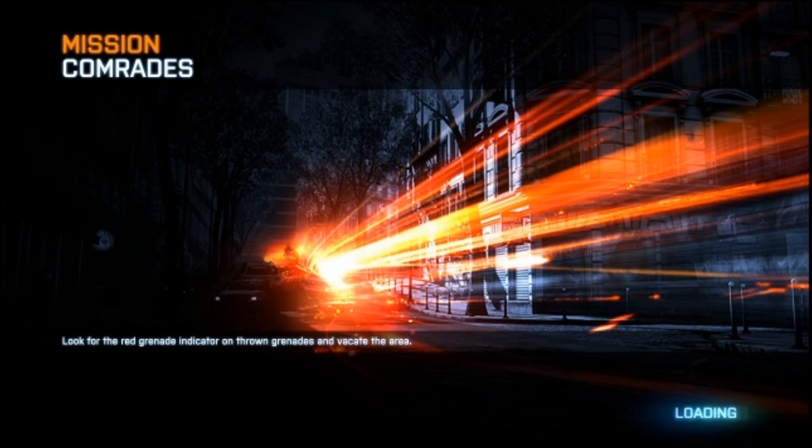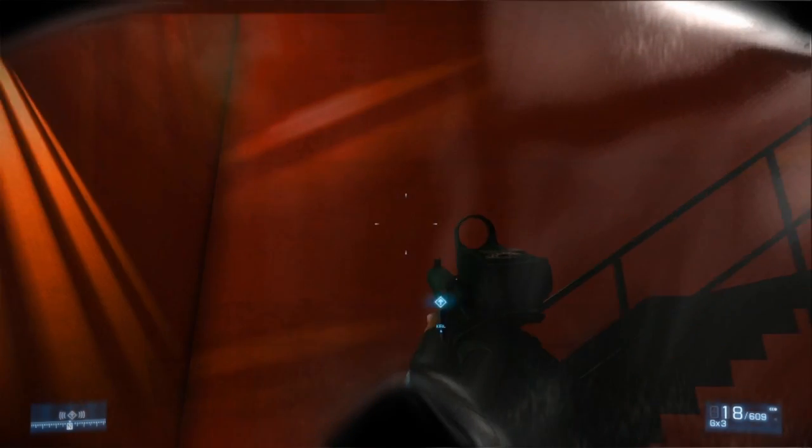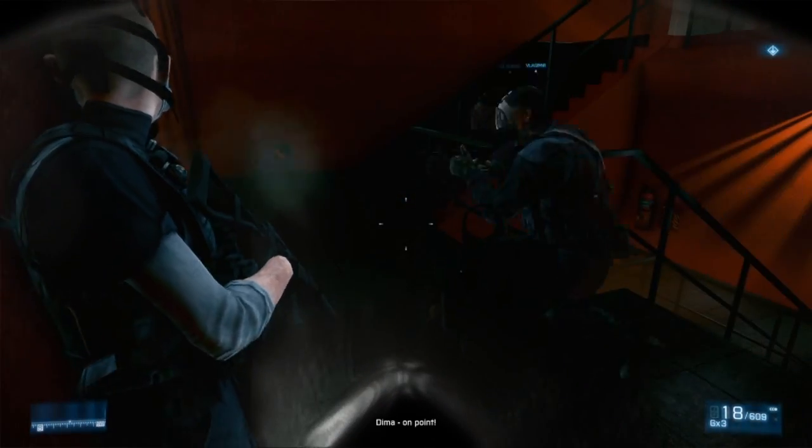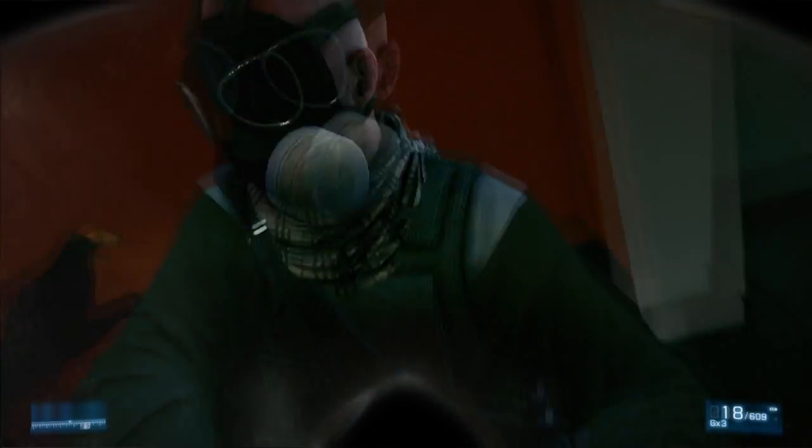Comrades is another interesting level. As the name implies, we're talking about a team here of Russian Special Forces that is in Paris, France. And of course we're looking for a nuke, and right now we're going through a building here that supposedly has a lot of poisonous gases and stuff like that. So that's why we're all wearing masks. It's a very interesting level — short but straight to the point. Interesting that you get to try different folks, different people.